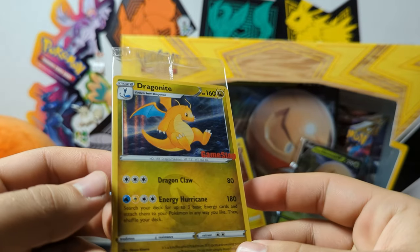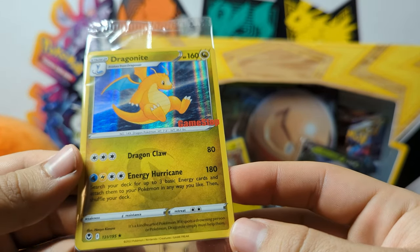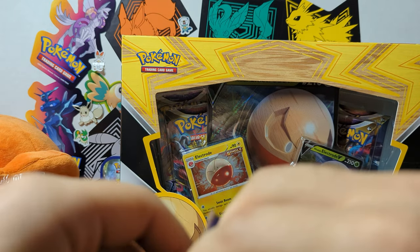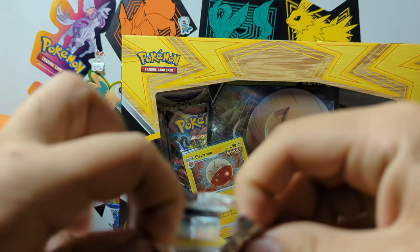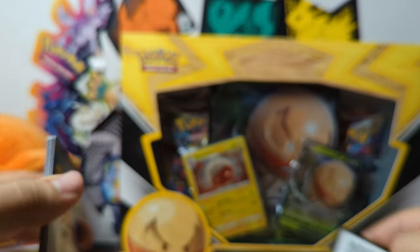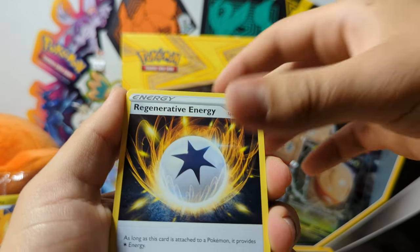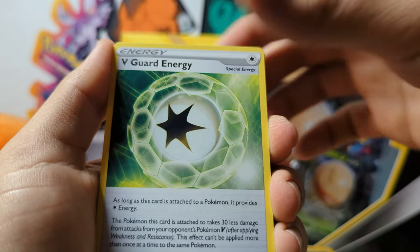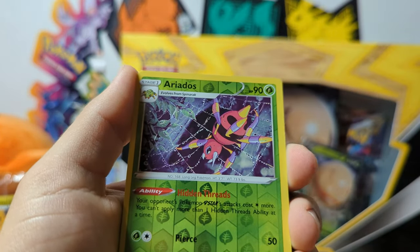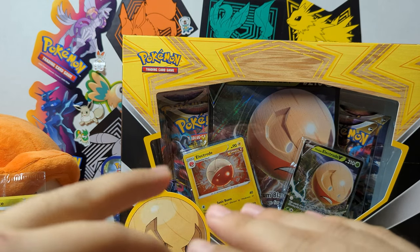We're down to our last pack here, but I wanted to show off this Dragonite promo card for GameStop. I thought it's pretty cool because it's got the GameStop stamp on it — pretty neat. I like it when they do that; makes the cards feel a little bit more special. Probably not going to open it, I'll just leave it in the plastic. Our last pack from this three-pack blister — this one has been just as bad as the other one. A bunch of energies, a Reverse Eridoas, and a Holographic Articuno.